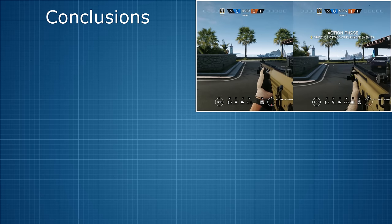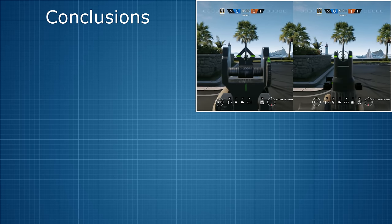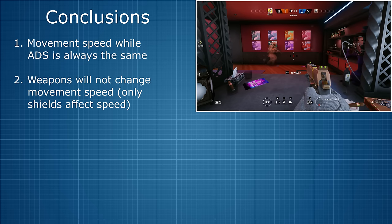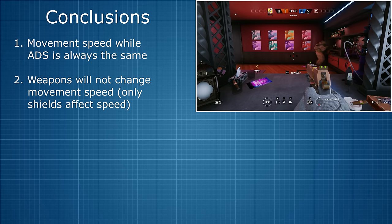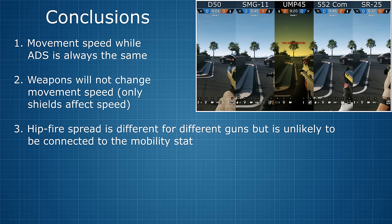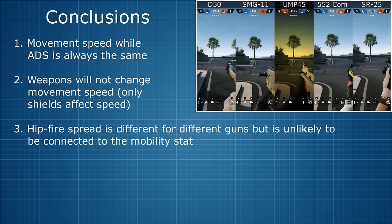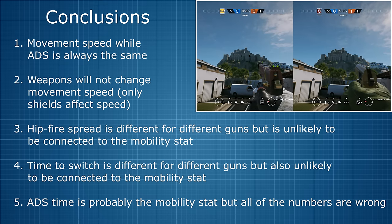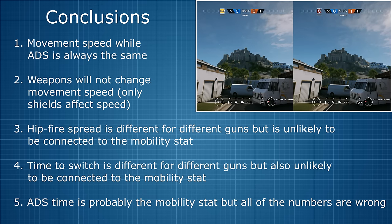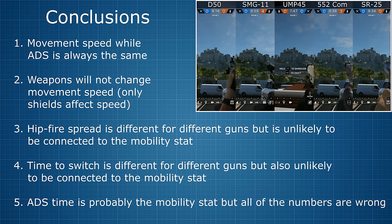Let me summarise and welcome back to those rejoining the video. Conclusion one: movement speed while aiming down sights is always the same. Number two: movement speeds with different weapons equipped are also always the same — the only thing that can slow an operator down is equipping a shield, which only affects Fuse and Blackbeard. Hipfire spread is different from weapon to weapon and changes differently at different movement speeds, but I do not believe this is our mobility stat. The time to switch weapons and the time to ADS are also different from gun to gun, but based on my tests, they are not actually related — the SR-25 has a slow ADS time but a relatively fast switch time.